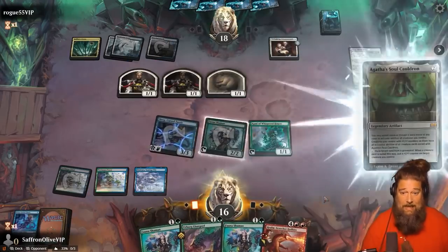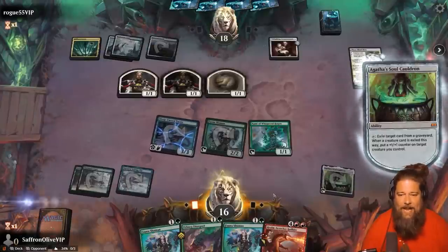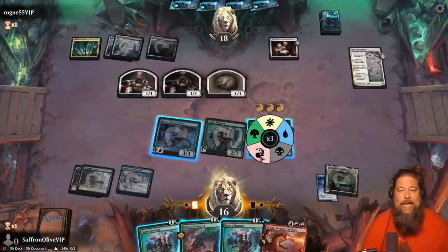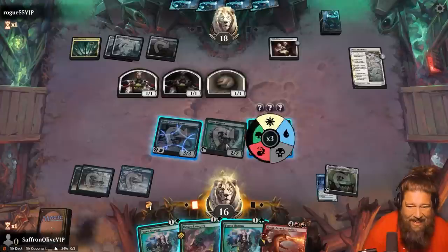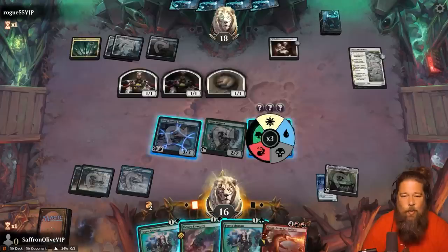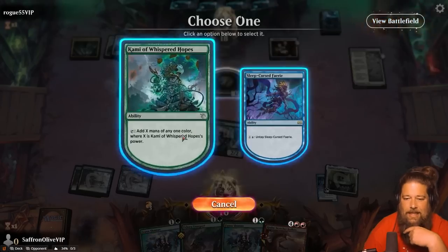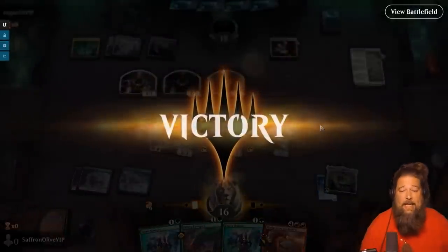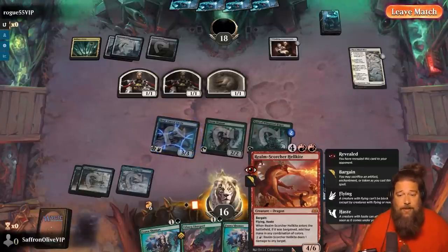Exile the Sleep Curse Fae. Cammy now makes three mana, untaps for two — here we go, tapping for a kill, turn four kill! This is actually very fast. We'll see how long our opponent sits through it. Opponent scoops — thank goodness. There's just so many clicks to actually win with Realm Scorcher, but that was the fastest combo kill we've had so far. Maybe this deck is actually not bad.